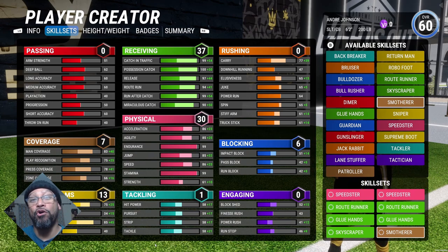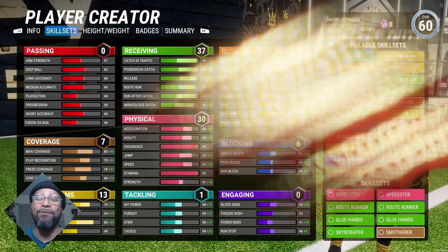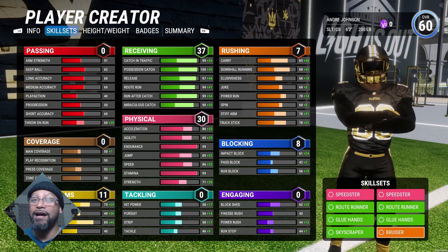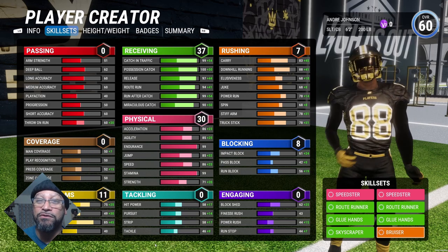For that last badge it's totally up to you. We're making NFL replica builds trying to make this offensive player the best he can be, but we all have to play defense as well. You can either go with Smotherer or Patroller — more than likely you'll be playing with randos, so I'd rather go with Smotherer. But if you're going for a 100% André Johnson build, you gotta go with Bruiser.